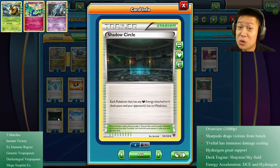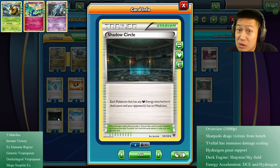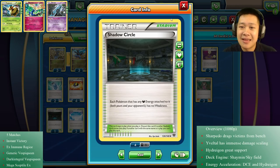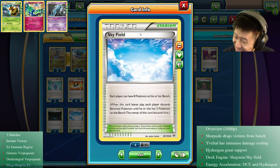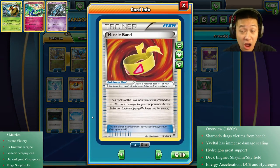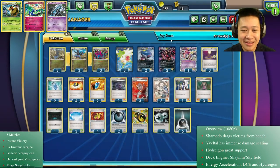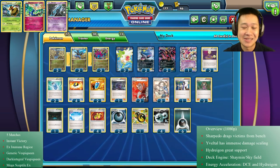I have a Shadow Circle - I only have one because I don't know how many lightning decks I would run into. I have the Skyfield Stadium because the Shaman engine takes a lot of space - even though you get more cards you need extra bench space. I have Muscle Band - it helps all three of my core Pokemon, just add it on for 20 more damage, very simple. I think I've talked about everything - a lot of different cards in this one. Let's get to the matches.